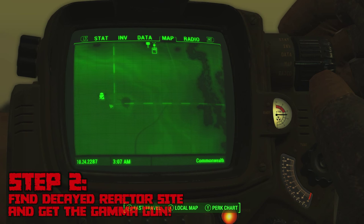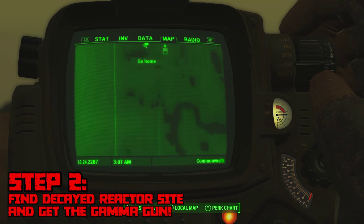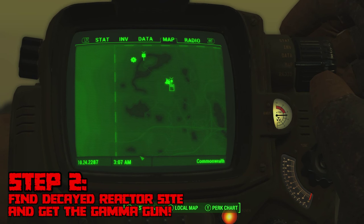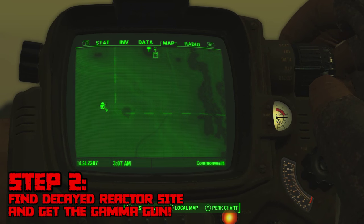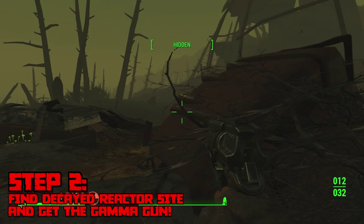Once you pick up that radiation protection suit, you need to navigate your way to the very bottom left corner of the Commonwealth to a place called the Decayed Reactor Site — this is where the gamma gun will be found. You can get here by going directly south and just a little bit west of Vault 111, and if you just keep going down for a very long time you will eventually reach there.